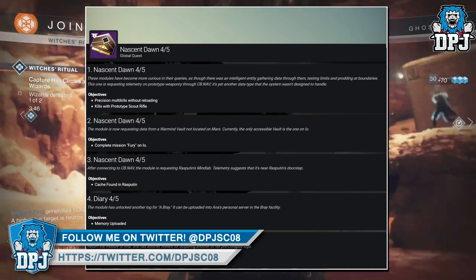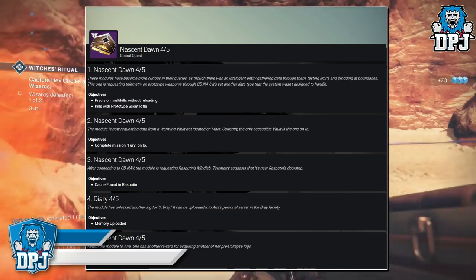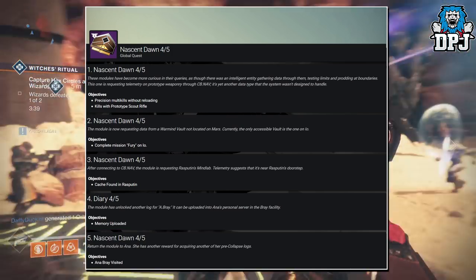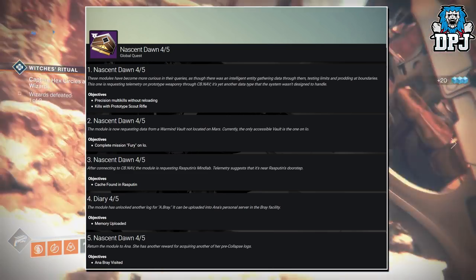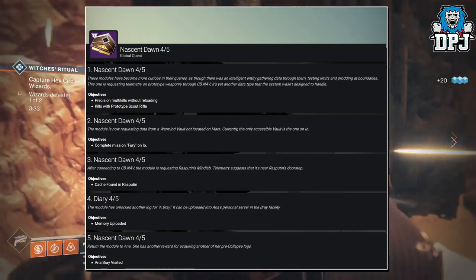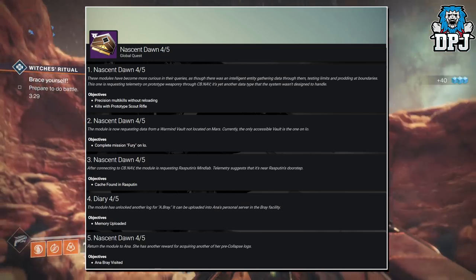Part 3, after connecting to CB.Nav, the module is requesting Rasputin's mine lab — telemetry suggests it's near Rasputin's doorstep. Part 4, the module has unlocked another log for Ana Bray which can be uploaded to Ana's personal server in the Bray facility. Part 5, visit Ana Bray again and she will reward you.